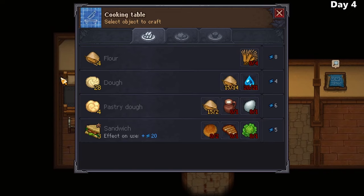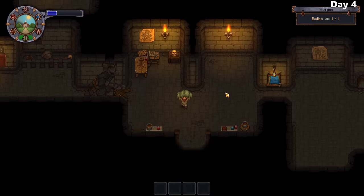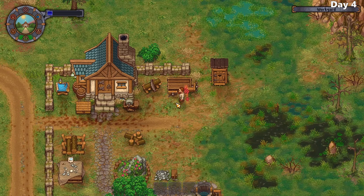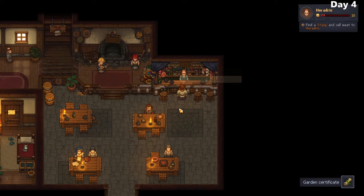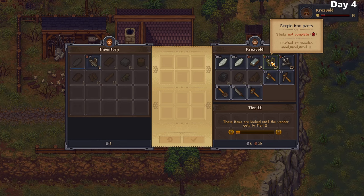I start making some bread to hopefully give me more energy throughout the day. Back on the autopsy table, I decide to leave the meat on the body since taking it out will end up lowering the quality of the body itself. I bury it back in the newly opened grave, saving some time, and craft a new headstone just for him. I head back into town to get a garden certificate so I can start growing my own food, turn in burial certificates for money, and purchase some materials from the blacksmith.